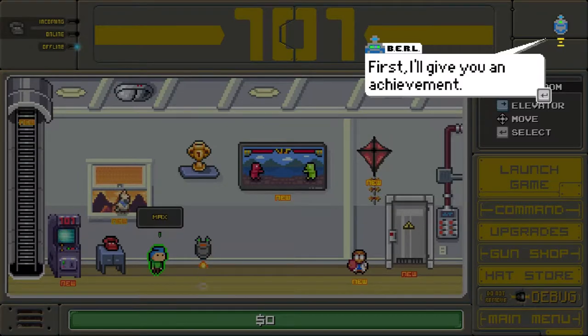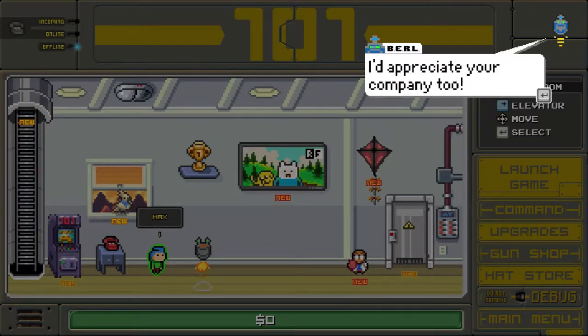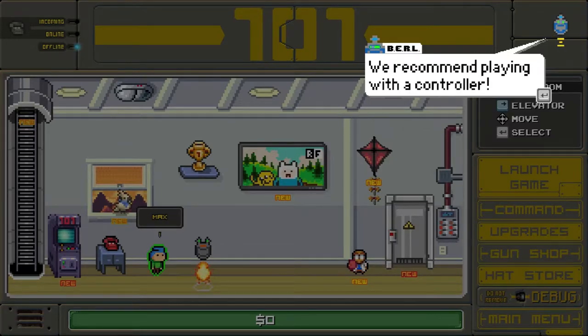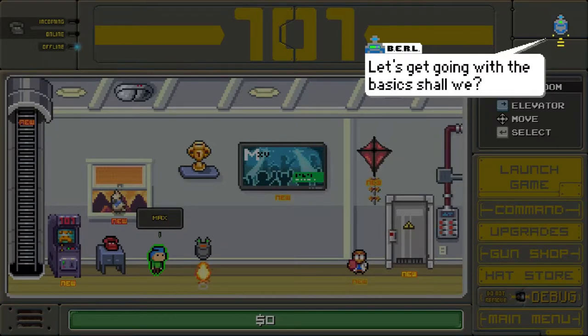I'll make it worth your time in two ways. First, I'll give you an achievement — it's called Burl's Friend. I don't have many friends anymore; I'd appreciate your company. Second, I'll keep it as short as I can. Press action to finish my lines. To start with, we recommend playing with the controller — we think that gives the best experience. You can use a keyboard too.